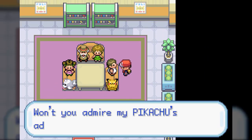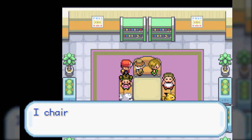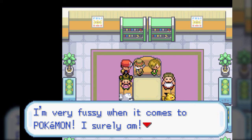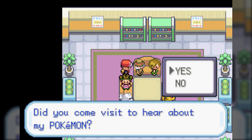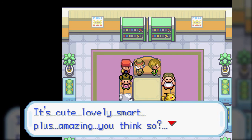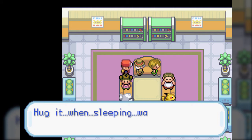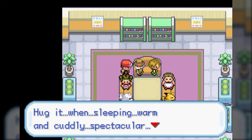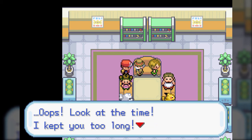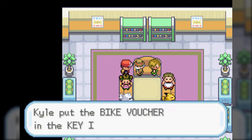Welcome to the Pokemon Fan Club. Our chairman is very vocal about Pokemon - he chairs the club, says he's raised more than 100 and is very fussy about them. He goes on at length about his favorite Rapidash, calling it cute, lovely, smart, amazing, stunning. Eventually he says he kept us too long and thanks us for hearing him out - and we get the Bike Voucher. We'll use that later to exchange at the bike shop in Cerulean City for a bicycle free of charge.